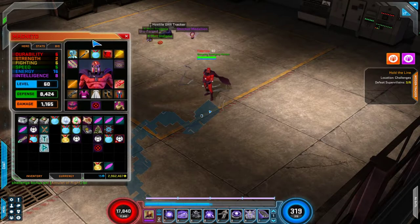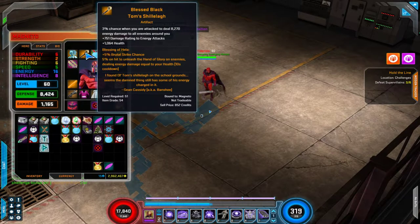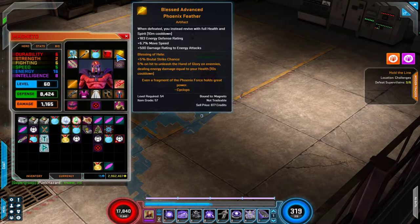As far as artifacts, I have a pretty good selection. Blessed Dangerous Chip — I actually have a perfect one here, plus 400 Energy rating, very nice. Black Tom Shillelagh gives another 750 damage rating to energy attacks and a good bonus to health. Blessed Gem of the Curse is always a great choice — some of the rolls in there are nice, so I didn't want to spend more money on it. Advanced Phoenix Feather is probably the weakest link of the four, but it has 500 damage rating so there are a lot worse choices — I could replace it but he's in a pretty good place right now.